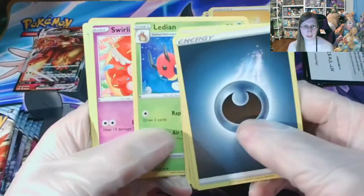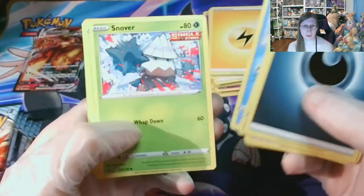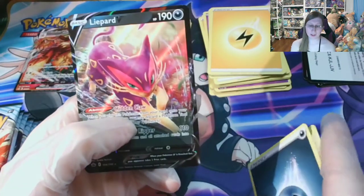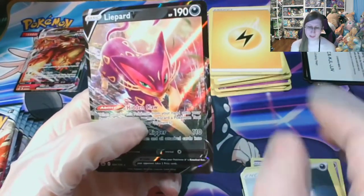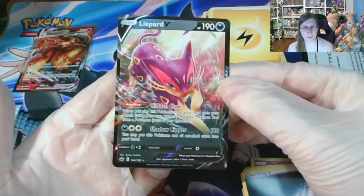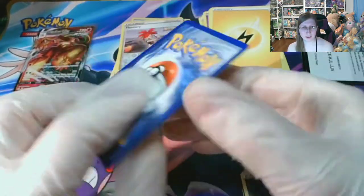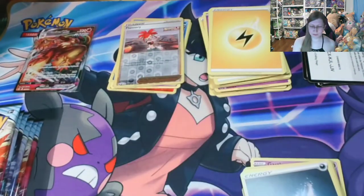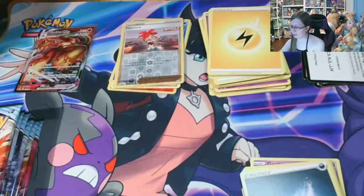Honey, Avery... And it would be really nice to get Avery Full Art. Castform. And there we go — pulling a V card right off the bat. That is pretty good. It is off-center, but that's fine. We'll go ahead and sleeve that.